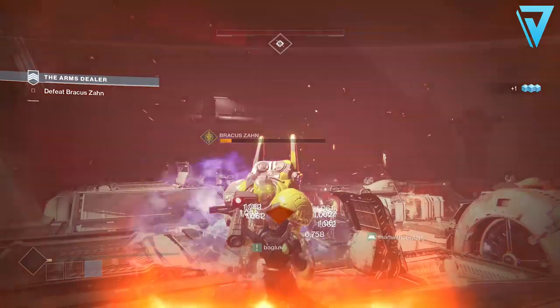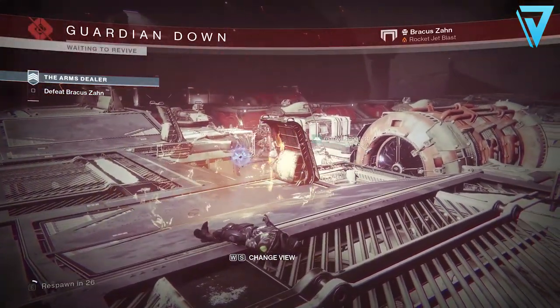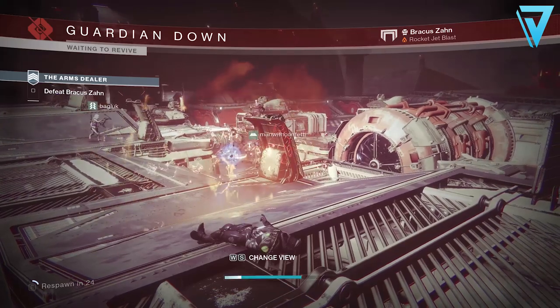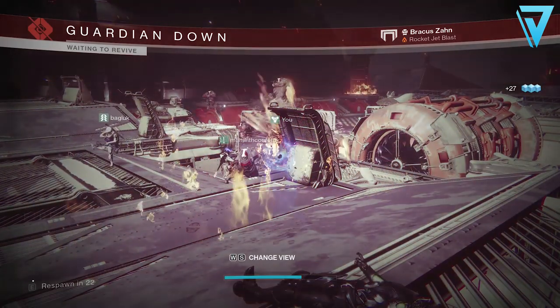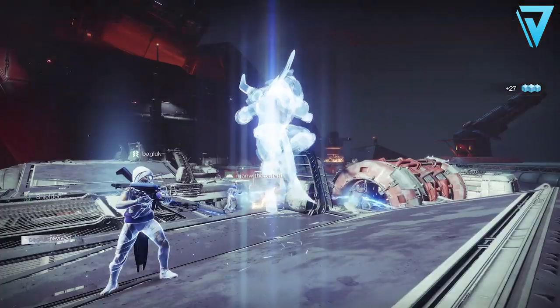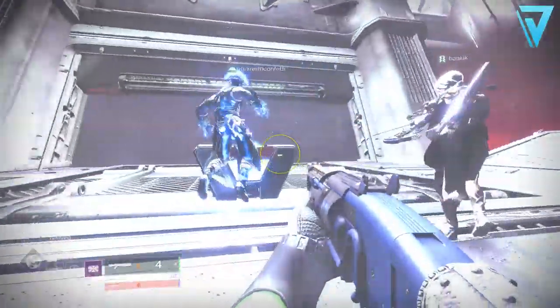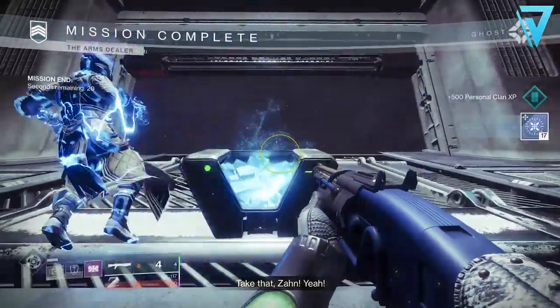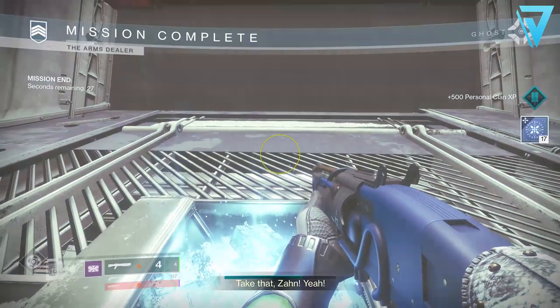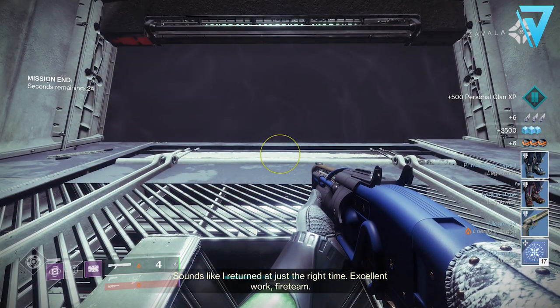Aside from AFK farming, there are still some very effective ways to farm this material whilst actively playing, and these come in the form of strikes. If you select them from the director you will earn between six to eight per run, however if you choose the playlist you can get between 15 and 17 per run. It's definitely more desirable to jump into the playlist itself, and I'd recommend doing that as a fireteam so you can get the times down when completing those strikes to make it as effective as possible.